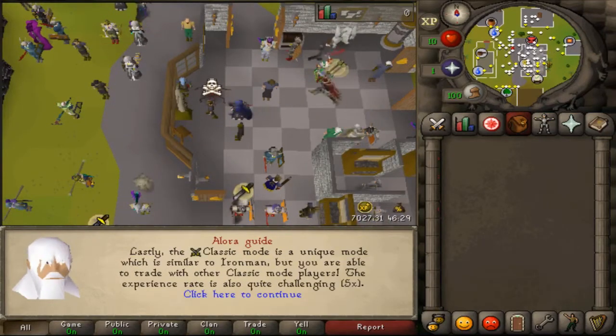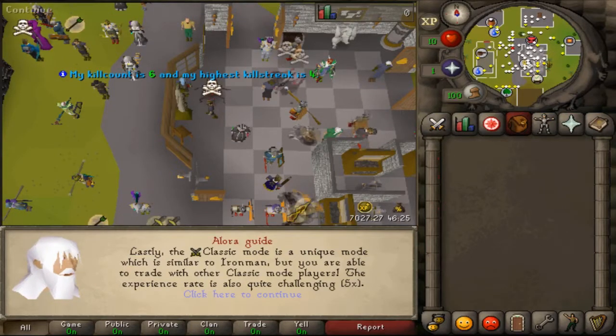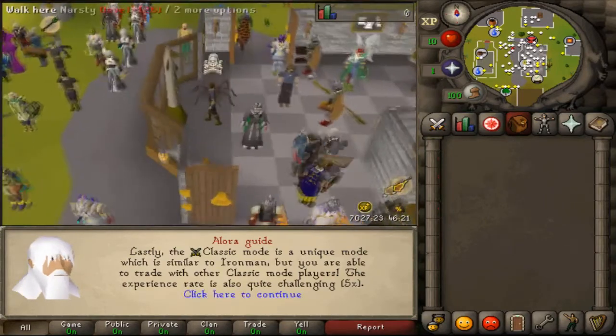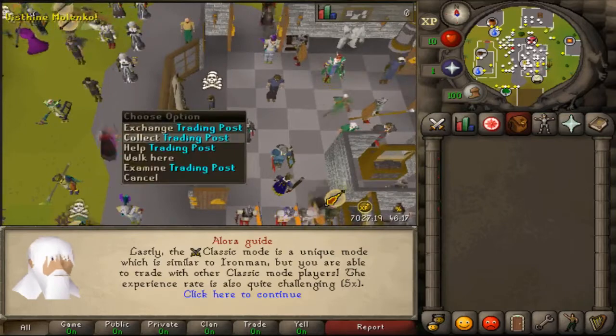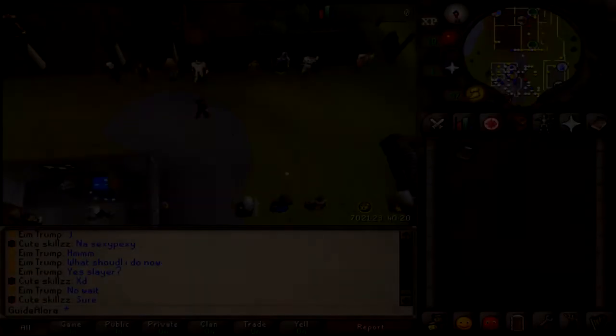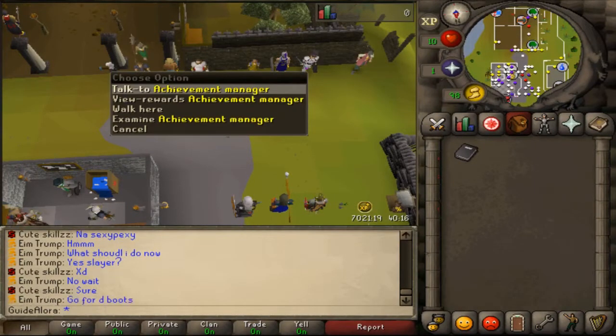Classic mode is similar to Ironman but you are able to trade with other Classic mode players. Experience rates are quite challenging — five times the difficulty — meaning you can trade only with Classic players and also use the Trading Post, but not with all other players around.